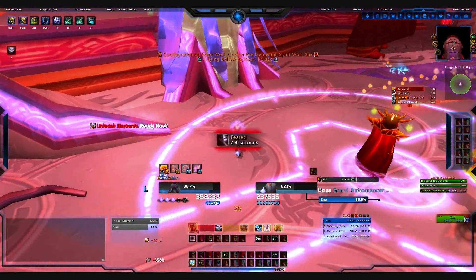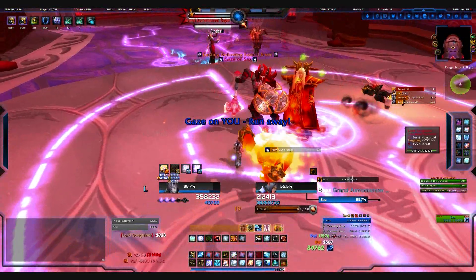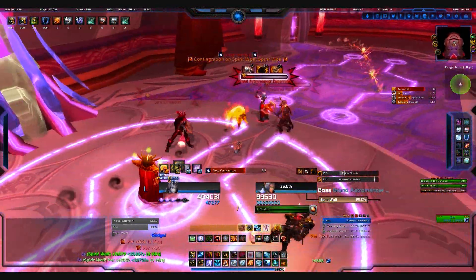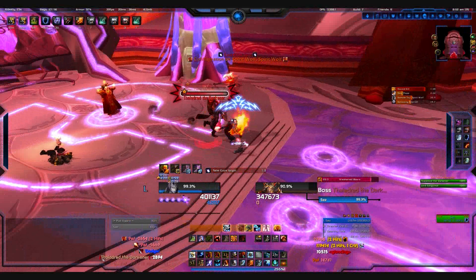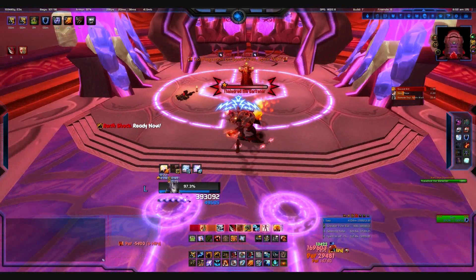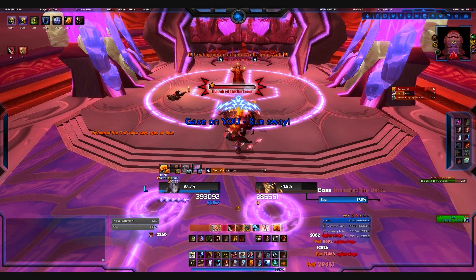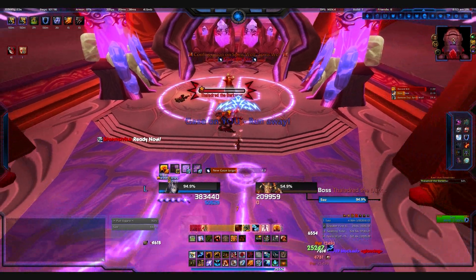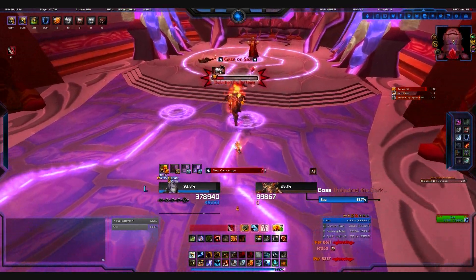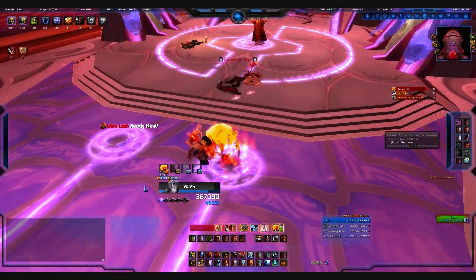If you have a staff, you really don't have to worry about either of those things. I usually take out the engineer and the casters anyway just because he's a real pain and he silences. Other than that, that phase goes by fairly quickly if you manage to get them down before CC's go out.